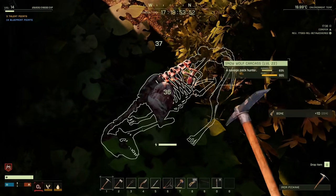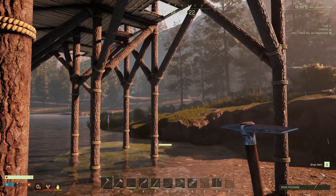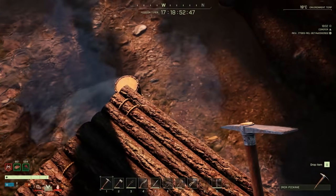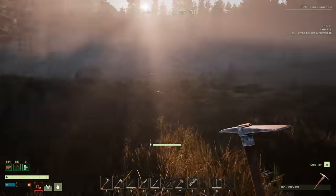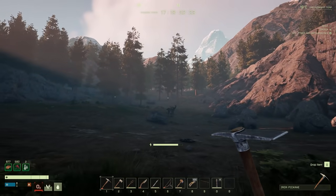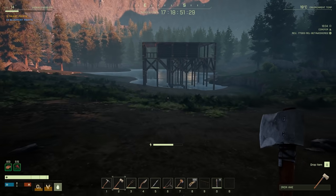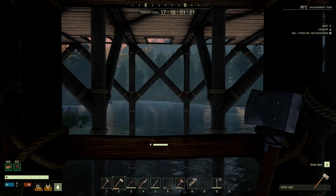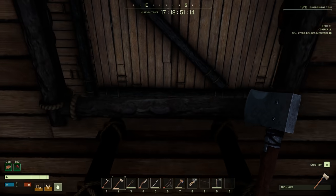I also need some oxygen rocks, running low on those. Are you kidding me, I'm almost positive I just heard another bear. Okay, water's low, we're gonna grab that. I'm gonna go mine some trees where I can see a little better. The fastest way to level up in the beginning is just build a massive wooden structure - that's the way to do it. They really need to work on their bear spawning, this is ridiculous.